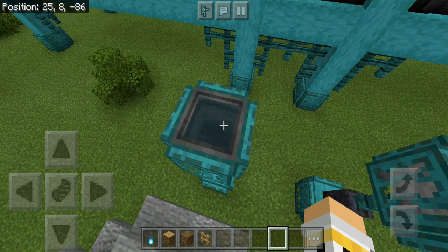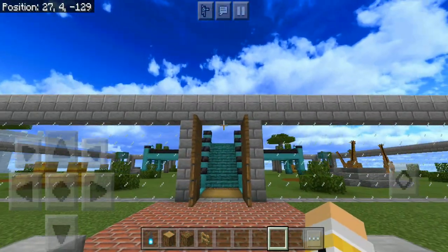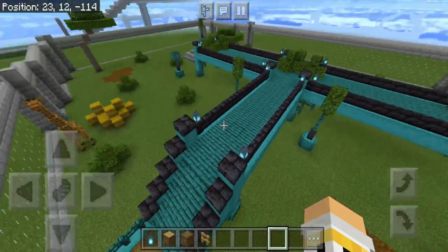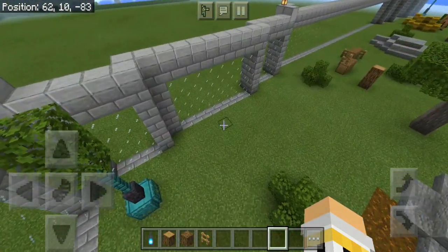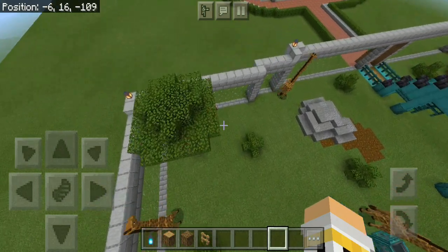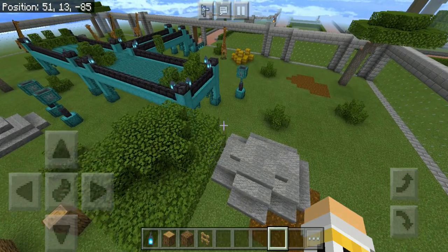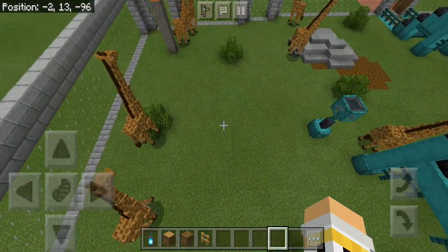I'm planning on adding two giraffe statues on the sides so it looks cool when people enter the giraffe enclosure. Most of the enclosure ideas actually came from you guys — you suggested this and gave me amazing ideas. I genuinely wouldn't have thought of these ideas without your suggestions; I would have just added a pond and called it an enclosure. Thank you so much for the awesome suggestions.